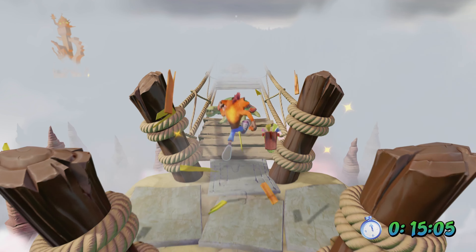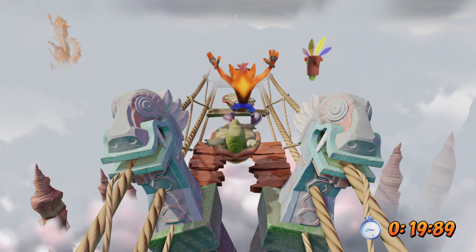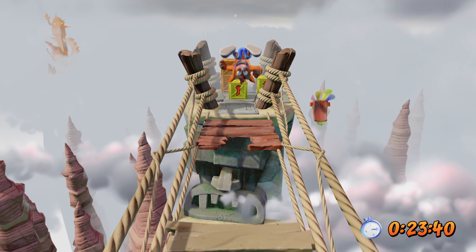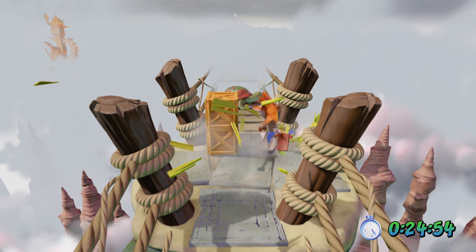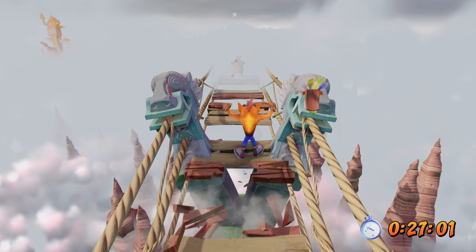One of the mistakes a lot of people make is they do a big jump where Crash Bandicoot somersaults — if you do that you're likely to slip off. You can see I'm actually doing small jumps, and I tend to do it from the middle of the platform. I small jump over and small jump immediately back. That way you should be able to do it with more consistency. You can see I was almost slipping off the path before I actually jumped.